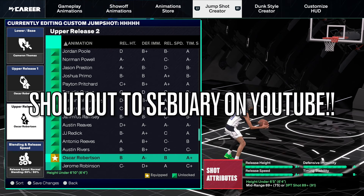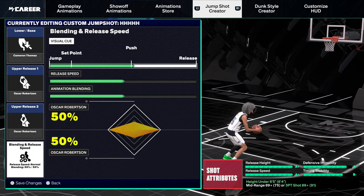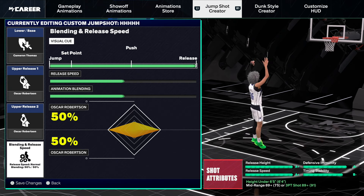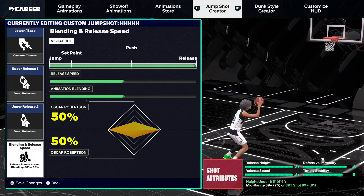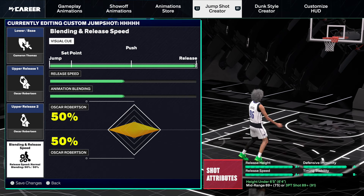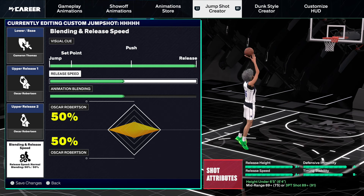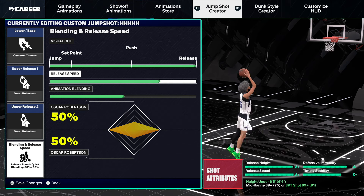This is the jump shot right here. Once you guys got the lower base and both the releases, you guys want to go to blending and release speed. For visual cue, I go with release — I can just time release every single time. If you guys like tapping square and fast jump shots, go with set point or even push. If you guys like holding square for a little bit like I do, definitely go release. Next is release speed — and this is where people make a big mistake. A lot of people go 100% release speed. Not this year — you guys want to go with 75% release speed this year.